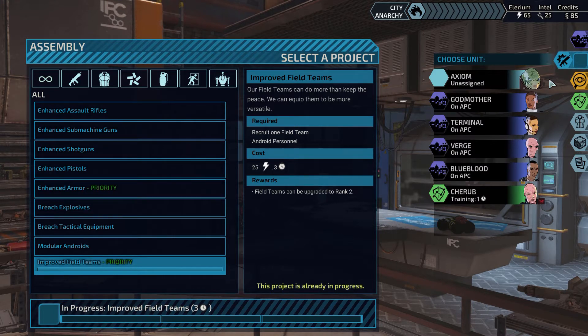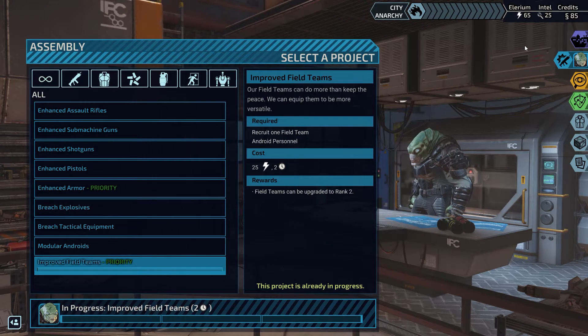Let's take a look at our field team numbers. Considering we got 4 people in the APC and Cherub is still training, I actually don't want to use Axiom until I have Cherub available, since I think he's going to be very melee focused. Having Cherub's shield ability available sounds like a good idea. So let's assign Axiom to the assembly for the time being, so that he can speed up the project a little bit.